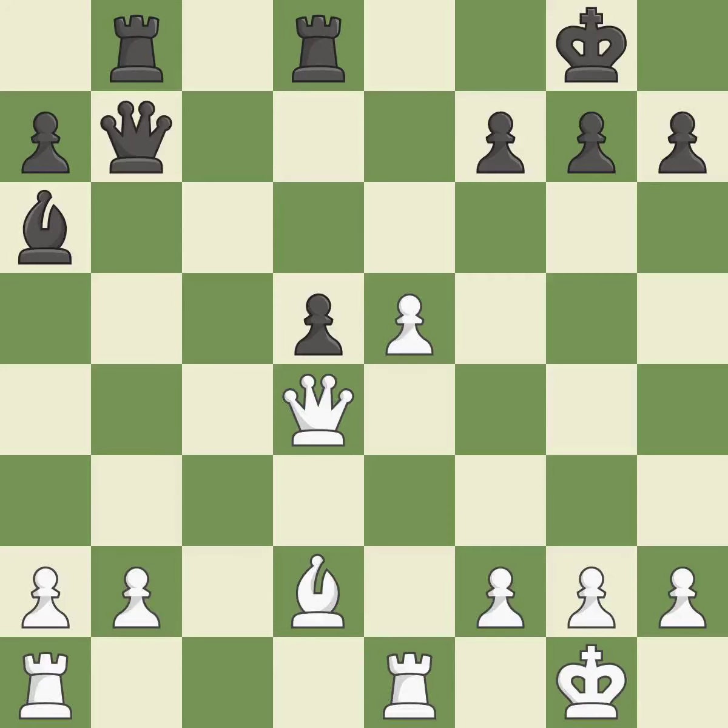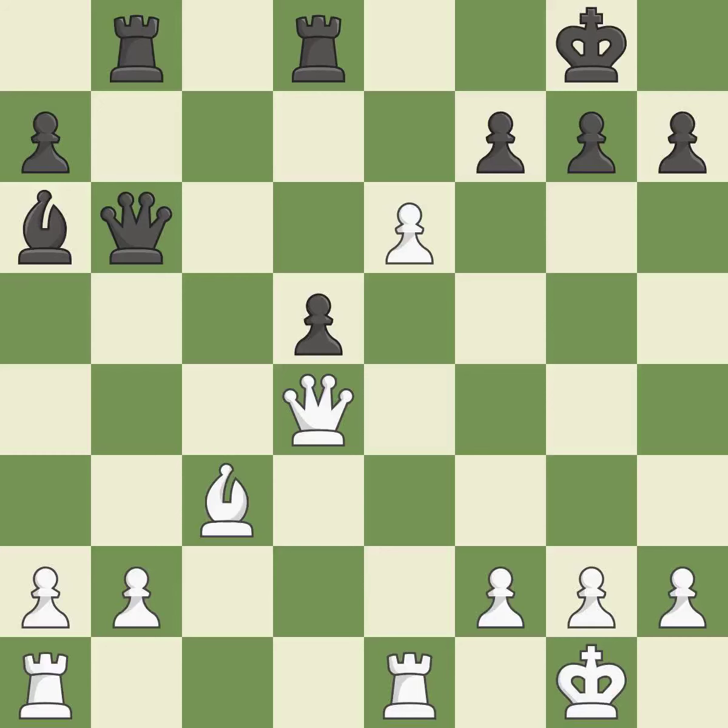That's an unfortunate error — it is a mistake. This protects an under-defended pawn that is under attack — it is best. This offers to exchange pieces of equal value — it is best. This exposes an attack, threatening a pawn. This threatens to play checkmate — it is best. This is an equal trade and prevents the opponent from being able to play checkmate — it is best.